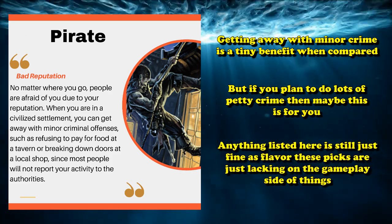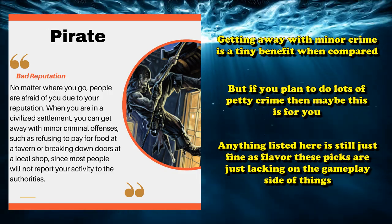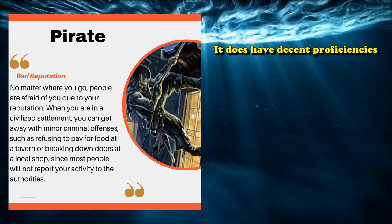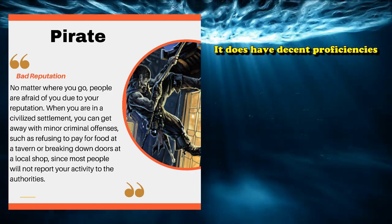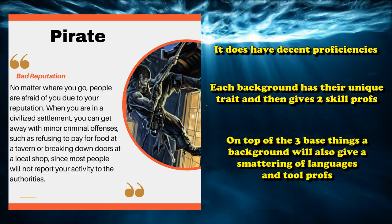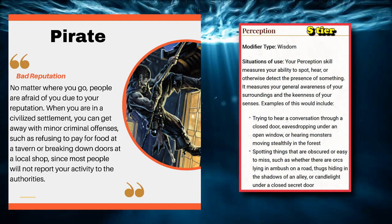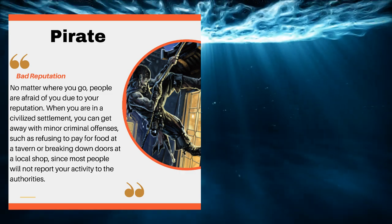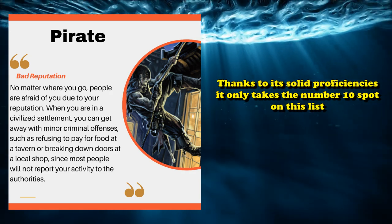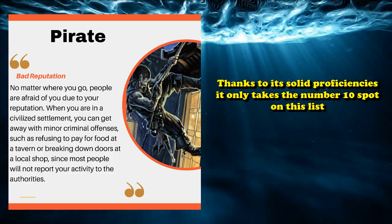All the options in this video will be excellent if you only care about flavor with your background pick — they're generally being rated on how useful the background traits are for actual gameplay. Also, the Pirate has some pretty decent proficiencies. All backgrounds provide some extra proficiencies, and Pirate gives you Perception, which is an S-tier proficiency, in addition to Athletics and two tools which might be useful in an aquatic game. Because of that really good proficiency, it's only the number 10 spot on this list.